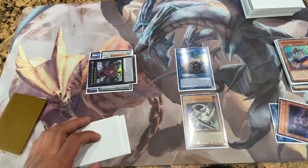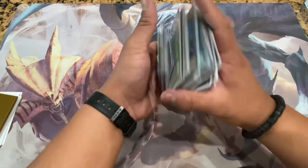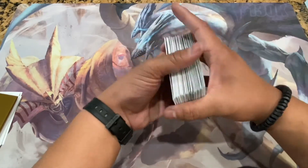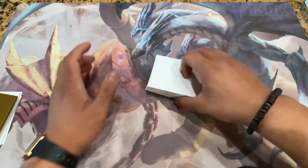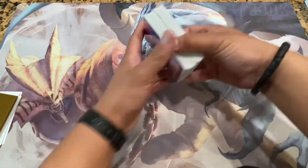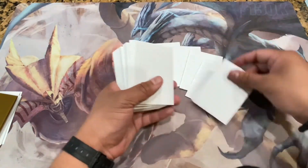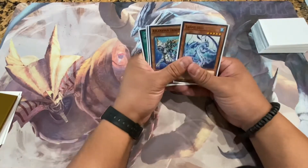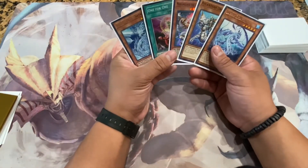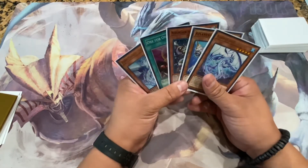Moving on to test hand number three. Let's see what we start off with — give it a good shuffle, opponent cuts, and we draw one, two, three, four, five. That's our opening hand. Not the greatest hand, but we can make it work for sure.